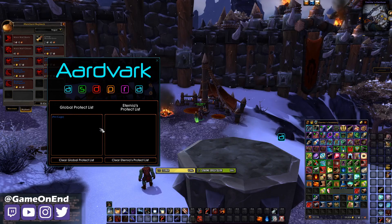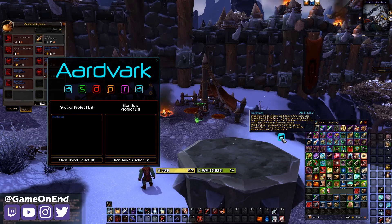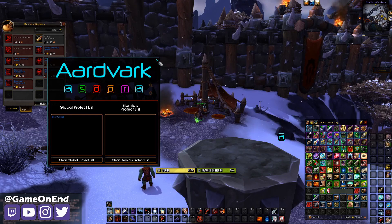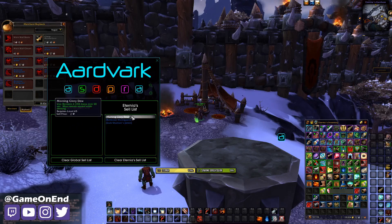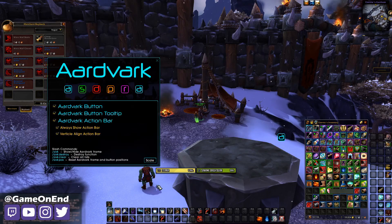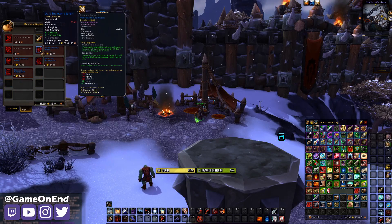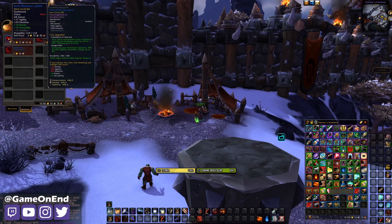So this add-on is pretty simple and straightforward. You just have your sell list, your destroy list, and your protect list. You've got the options to add items with just this button to either the character or global list for selling, destroying, and protecting, right from there. You almost never really need to open the menu unless you are removing items from a list. Once you fill out these lists, you never have to worry about them again. If you run the same raids and dungeons, you just do it one time and you're done. So we're going to buy these items back so that we can take a look at our second add-on.